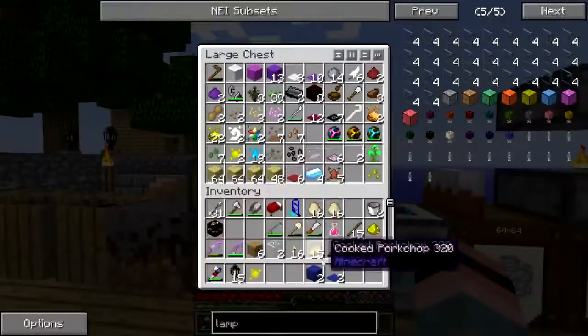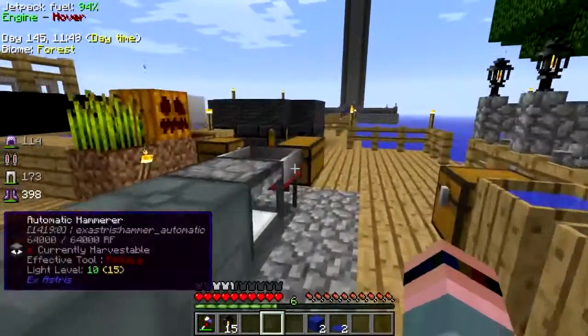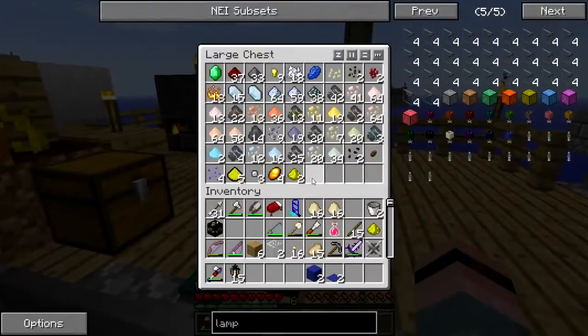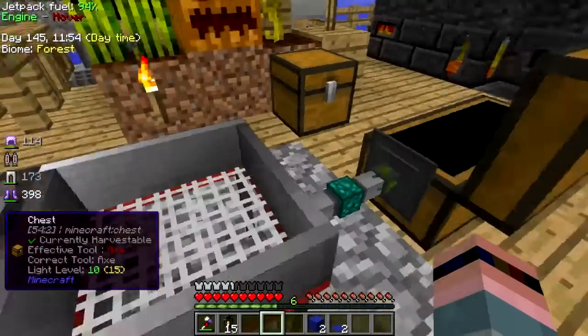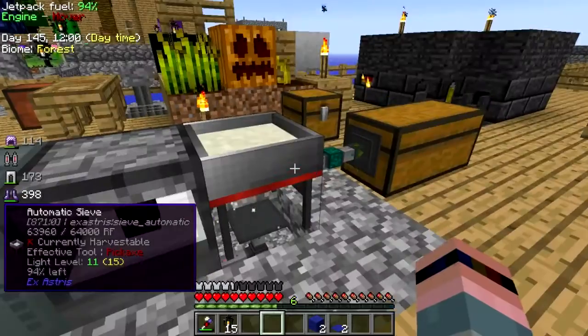How we doing on glowstone essence? Not enough. That's fine, that's okay. How we doing on glowstone? Still short one — it's okay, that's fine.